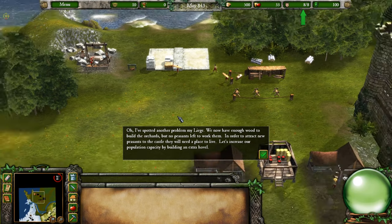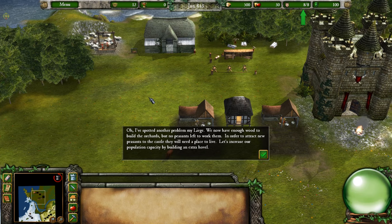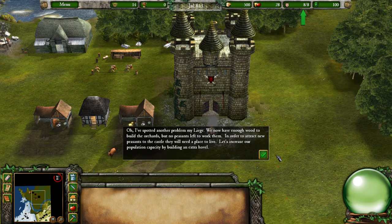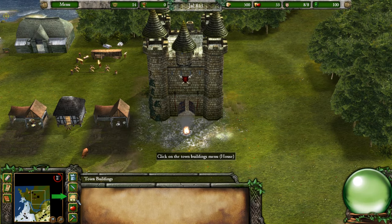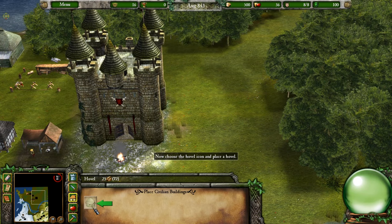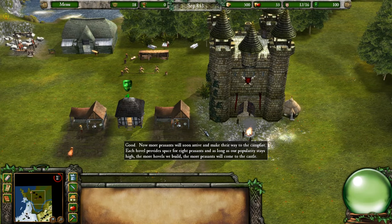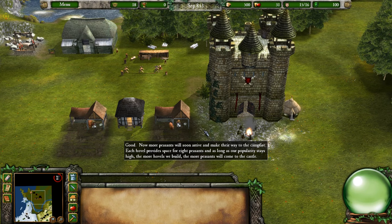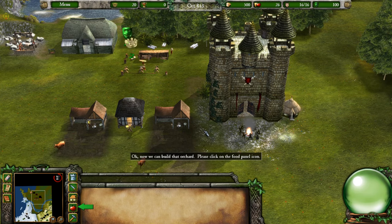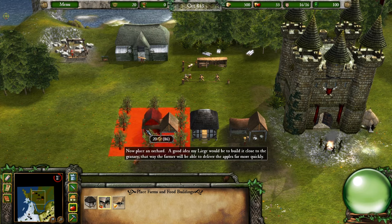We now have enough wood to build the orchard, but no peasants left to work there. To attract new peasants, we need to increase population capacity by building an extra hovel. Click on the town buildings menu, choose the hovel icon, and place a hovel. Each hovel provides space for eight peasants, and as long as popularity stays high, more hovels means more peasants. Now click on the apple orchard from the menu and place an orchard.